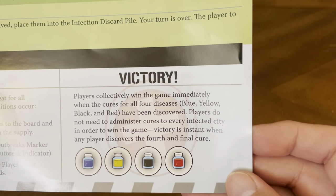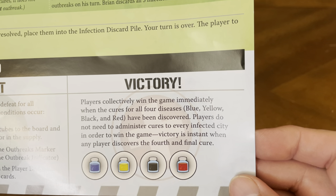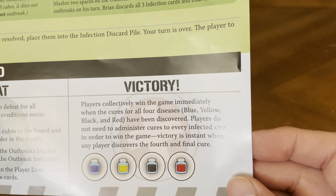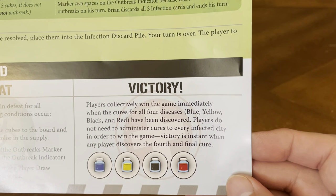Victory: players collectively win the game immediately when the cures for all four diseases — blue, yellow, black, and red — have been discovered. Players do not need to administer cures to every infected city in order to win. Victory is an instant win when any player discovers the fourth and final cure.